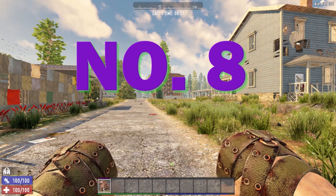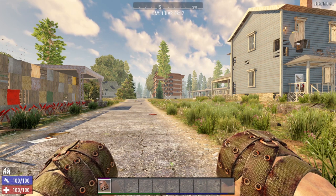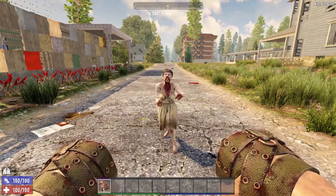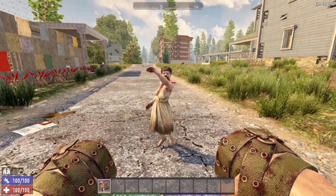Number 8 on our list today is the Knuckle Wraps. These are the Tier 1 Fist weapons, and they are not any good for brand new players, for one simple reason — allow me to demonstrate. The problem with the Knuckle Wraps is you have to get very, very close in order to use them.